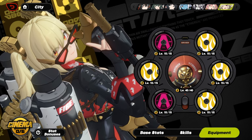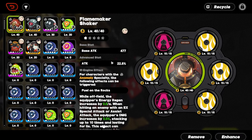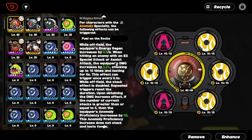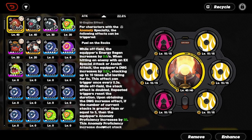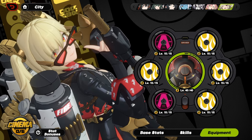As for her weapon, I gave her her signature W-engine, which is the Flame Maker Shaker. It is not fully maxed out yet, but I'm still building other characters. Level 40 should still be sufficient for the showcase. It gives her energy regen, increases damage, and she also gets free AP, which helps her out with a lot of her damage.